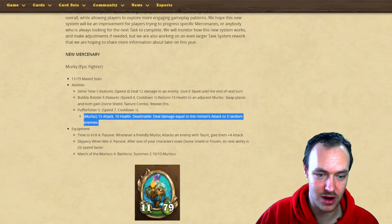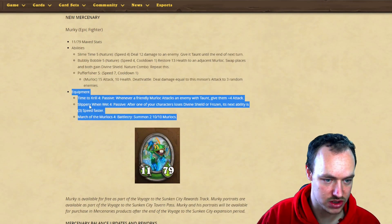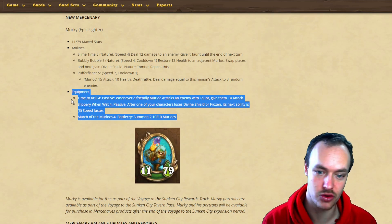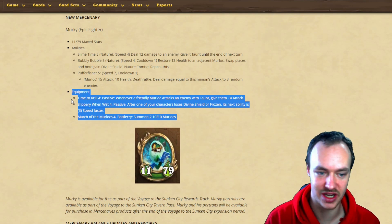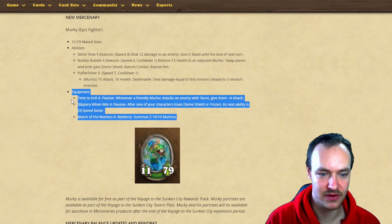For Murky's equipment: Time to Krill is a passive - whenever a friendly murloc attacks an enemy with taunt, give them four attack. That's very good with the first ability, Slime Time, which gives something taunt, so you're always going to gain attack after using it.